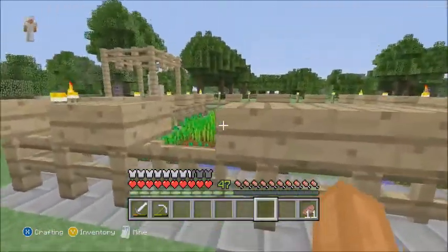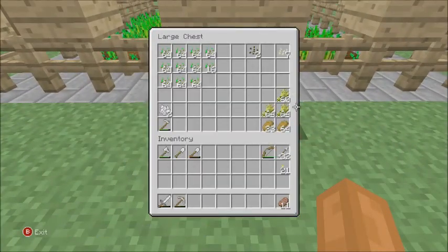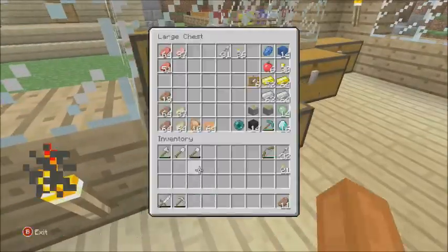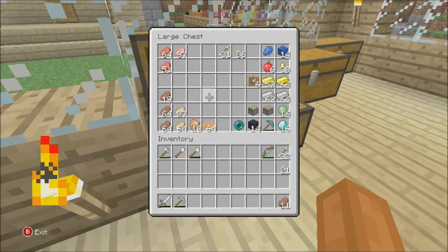I've actually been getting a bunch of wheat and pumpkins — all the wheat's right here. In TU14 we got a new thing called pumpkin pie, so I've been making some pumpkin pies. They are right in here — I actually have a stack of 64, that's how many pumpkins I got.